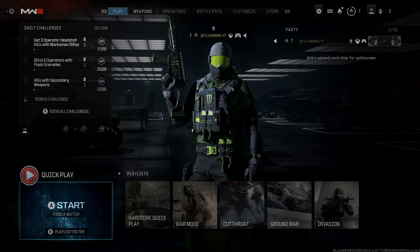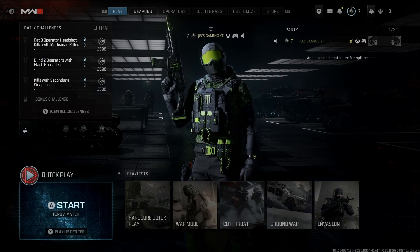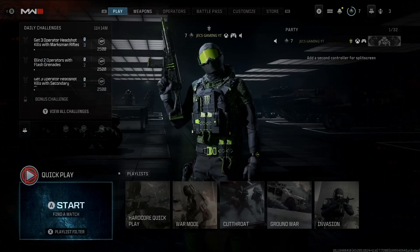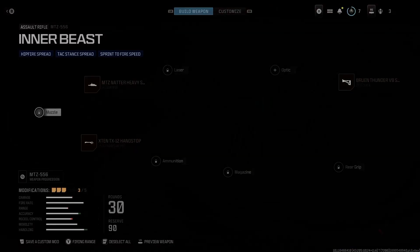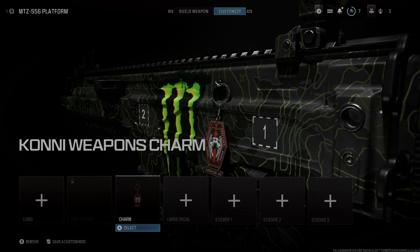Yes, this Monster Energy drink one will be coming up soon so stay tuned to the channel for that. We have all the promos pretty much covered. I still have a couple I need to get. I'm going to show you guys how to get this new Konni weapon charm — that's a Control Freak exclusive. Here's what it looks like — looks really good, super cool.